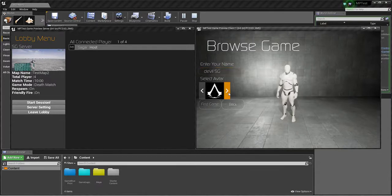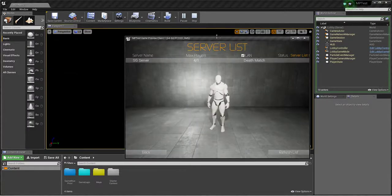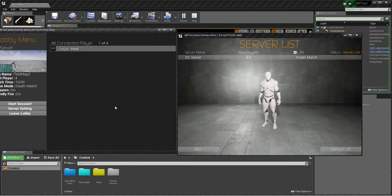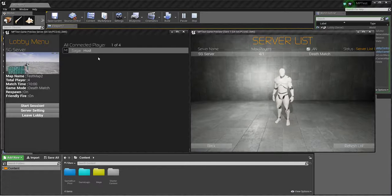I chose the Devil SG avatar with a skull icon. In the Find Server screen, game modes are already mentioned — death match and so on. Since Steam is enabled, if a lot of people create servers you can filter by Death Match, Last Man Standing, Bomb mode, or whatever. It's easy to see what mode each server is running, so you can find your preferred game type and join.